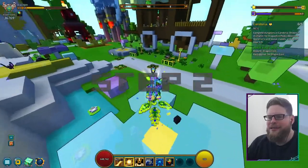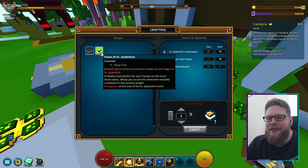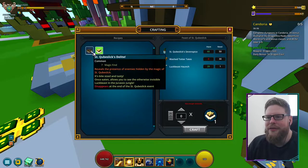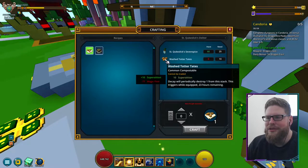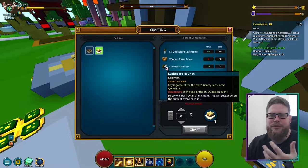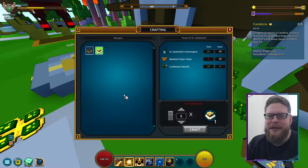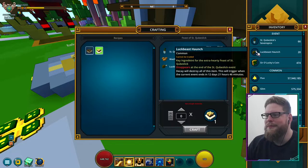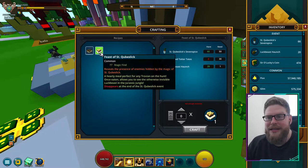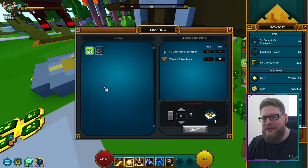All right, so step number two, as I just explained, we need to get the next food — the Feast. It's basically the same thing. It also uses the seven spice and the tots, and now also the meat that I just explained. The meat, of course, if you jump to step two, is where you get it from those beasts you can see. With this food, it still allows you to see the beasts across the different biomes.